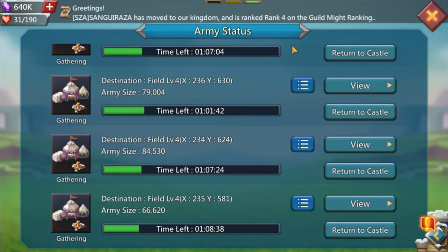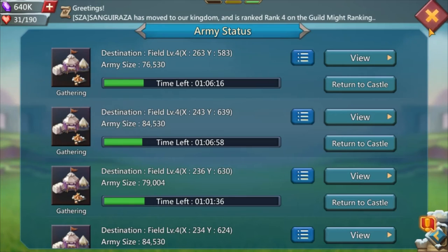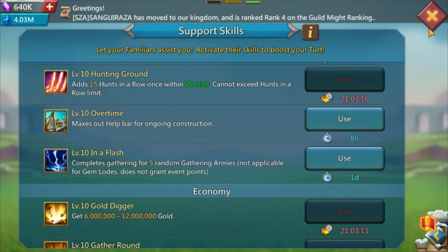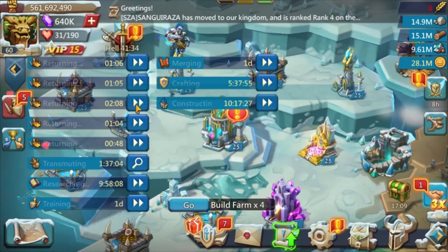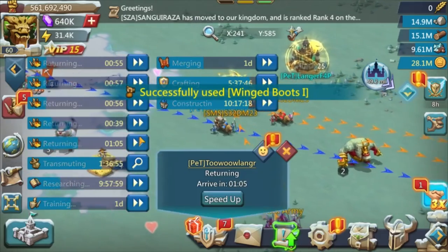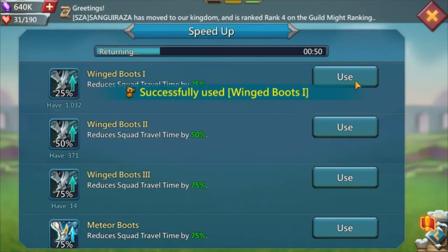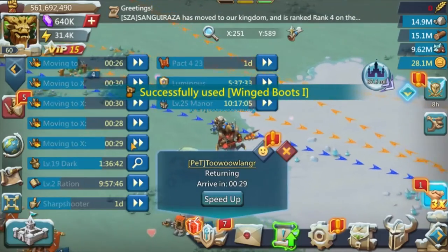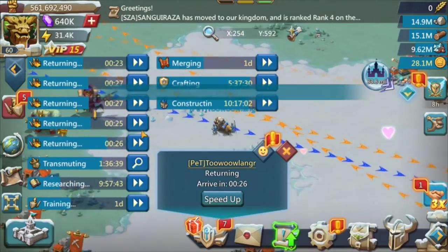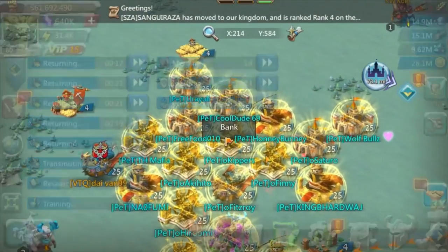I have this skill maxed out. Right now I have five field level four tiles where I've been gathering, and just for this video - because usually whenever I get my five tiles I will hit that skill. As you can see my gathering troops are coming back. I'm going to speed them up to make sure they all come back around the same time so I can send to our guild bank. 30 seconds, let me select bank here.